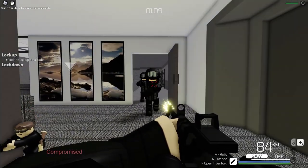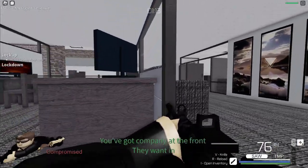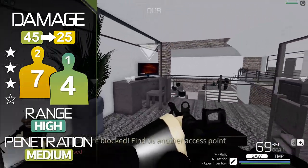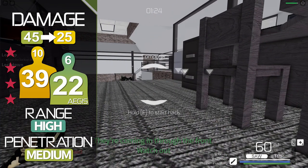The Sawblade shares similar traits to the F-37, in which the damage is relatively high. On leisure difficulty, it requires 6 shots to kill, or 2 headshots. At a distance, expect to kill in 10 shots, or 3 headshots.